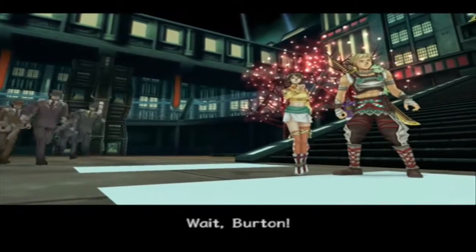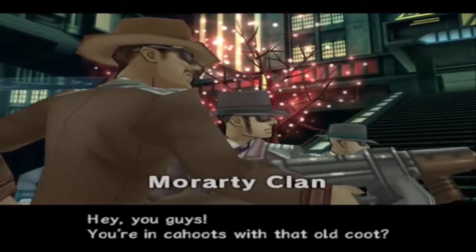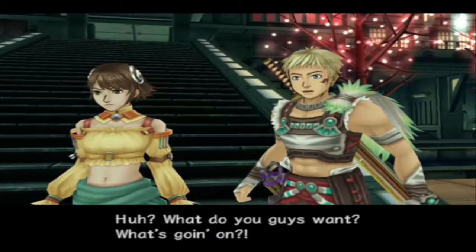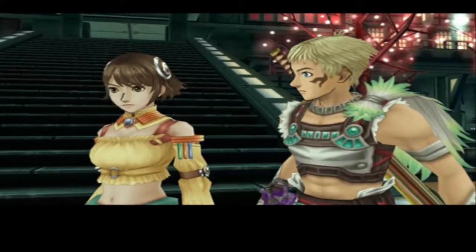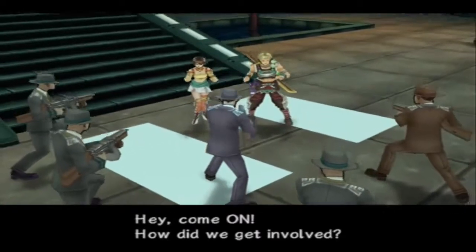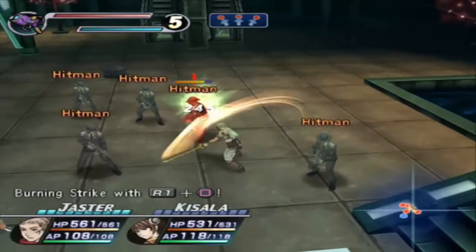I reckon if we go there, we'll be able to find out something. The only thing is I have no idea where the place is. Angela's Bar? This isn't good. Wait! Burton! Hey, you guys — you're in cahoots with that old coot! What do you guys want? What's going on? Oh, I don't like this. Hey, come on! How did we get involved? We're just making enemies with everybody in this game.